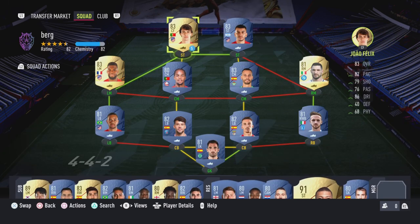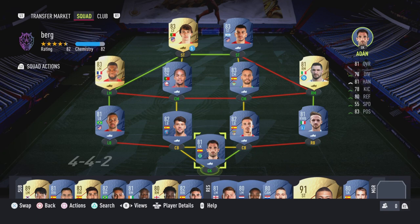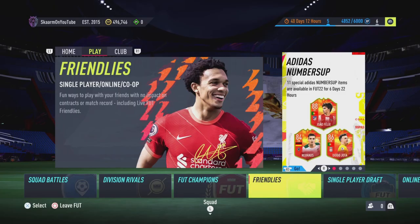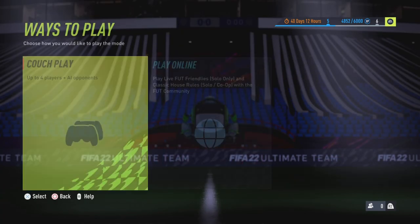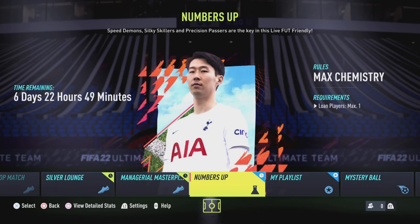If you don't have Loan Mbappé, you can use other players like João Félix, who you can buy for around 1,000 coins. This squad is only going to cost around 10 to 15,000 coins. The only real requirement for the Friendlies game mode is a maximum of one loan player, and that's basically it.